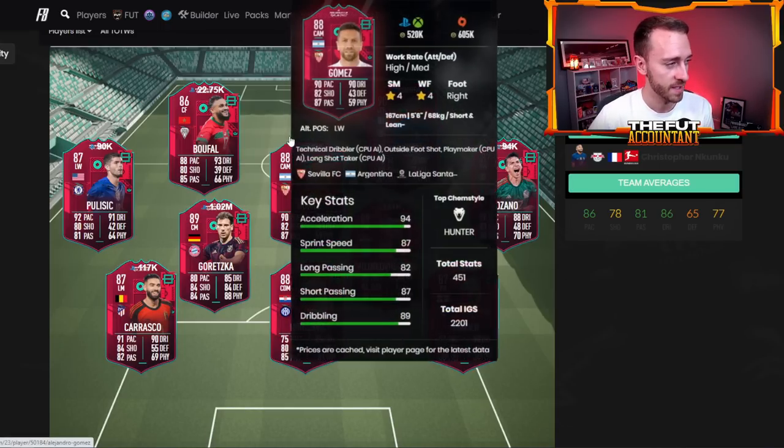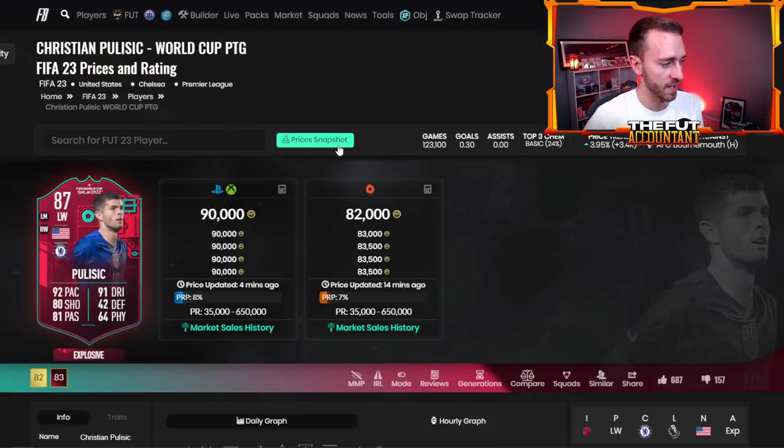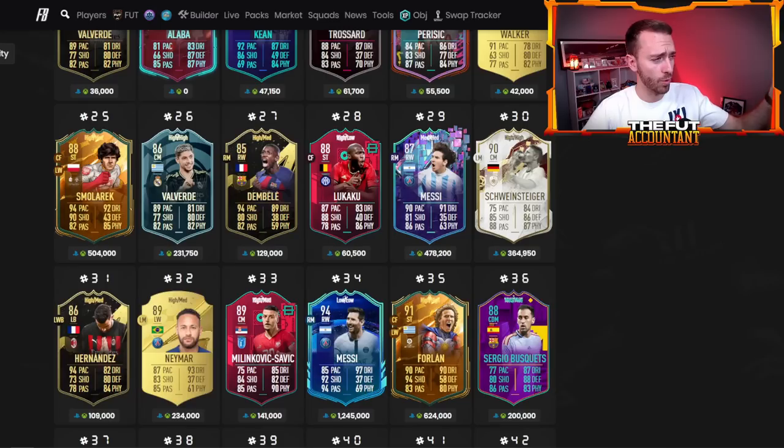Pulisic is rising up nicely now after being low yesterday, up to 90k. The Pulisic cards I bought are continuing to rise nicely into the weekend — we like to see that. For the rest of the market today after rivals rewards — it is a rivals rewards day — I'm not expecting too much of a big increase in prices overall, maybe some of your best Team of the Week cards will go up a bit, maybe some promo cards after supply comes in.